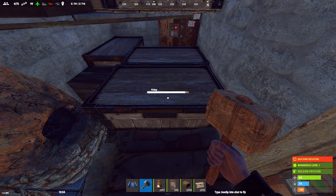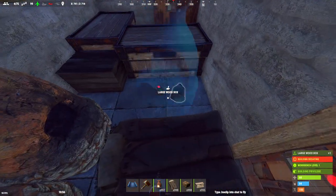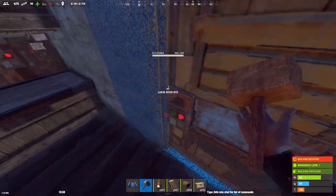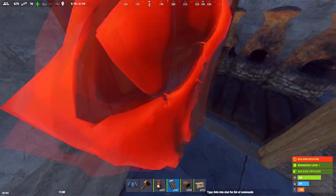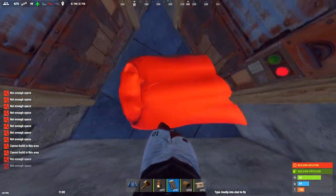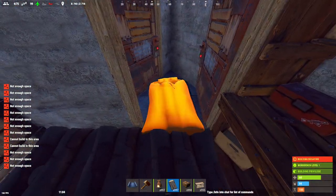You can fit a small box right here, and you can also fit another bag right here, and another one in the airlock. Sometimes placing it like this can be difficult, so I'd recommend going back into the core and just placing it with the door open.